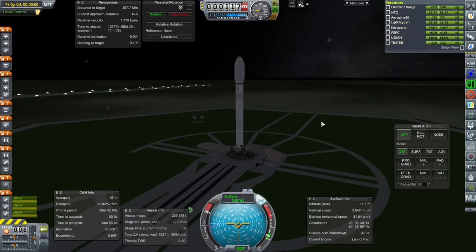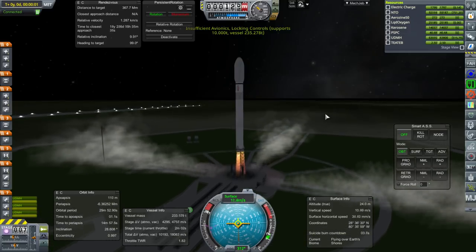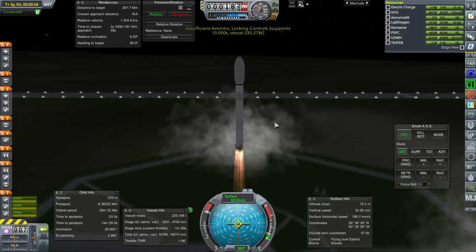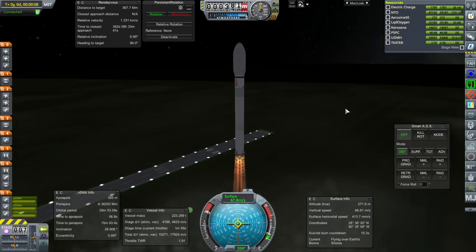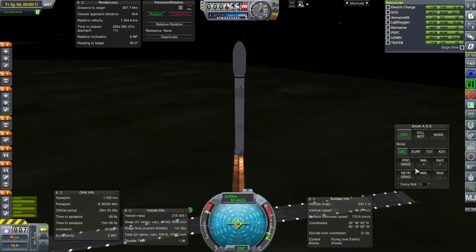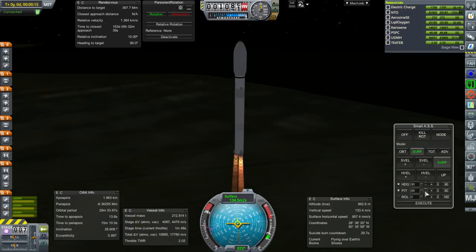Ignition and launch. Insufficient — somewhere down the line I thought I had enough avionics but I guess I removed what avionics I had. Fortunately SmartASS does not care. There seems to be a slight rotation. I get the feeling that Kerbal doesn't know what to do with the three engines.